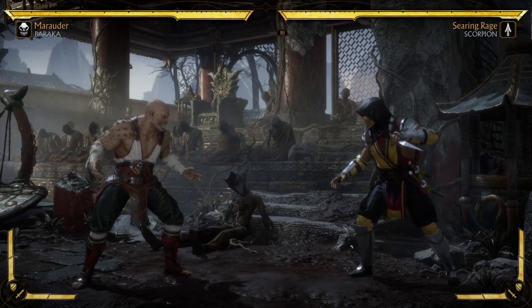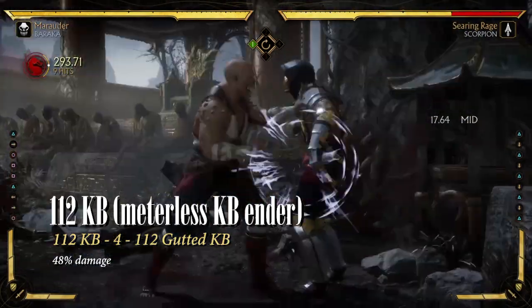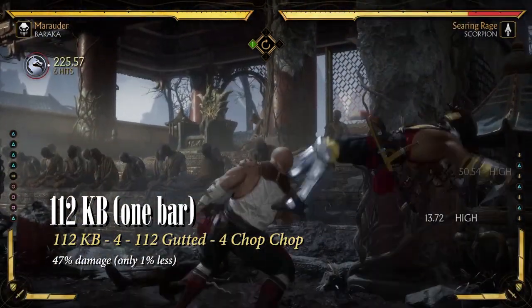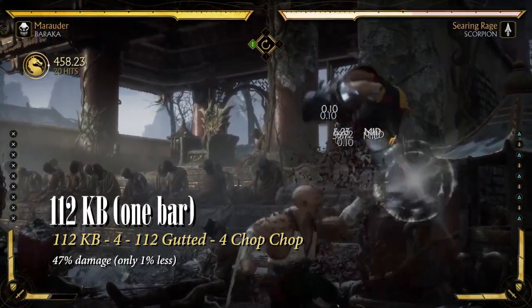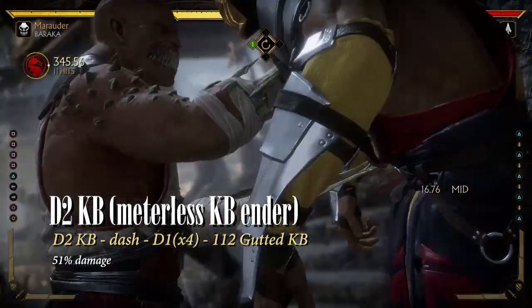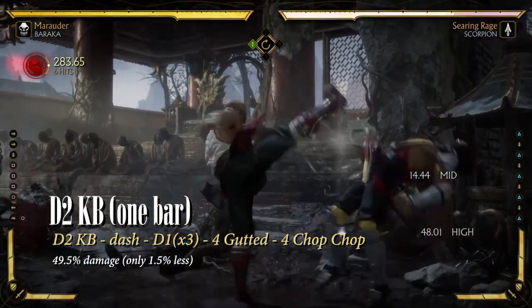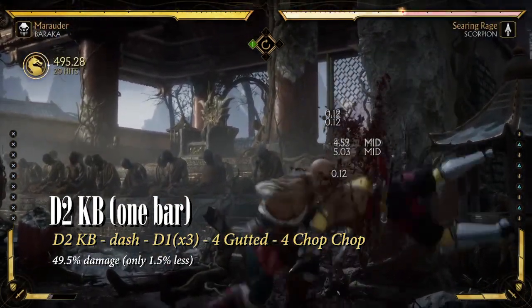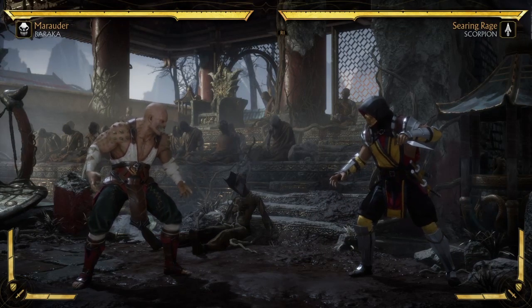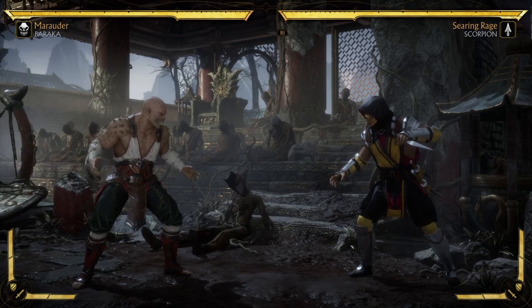Here are some other meterless crushing blow combos compared to their 1 bar counterparts. All of these combos achieve basically the same damage if you would just use the meter. But if you want to use the crushing blow after using the meter, by all means go for it. See how a down 2 crushing blow into 1 bar combo that ends in Gutted crushing blow hits 60%.